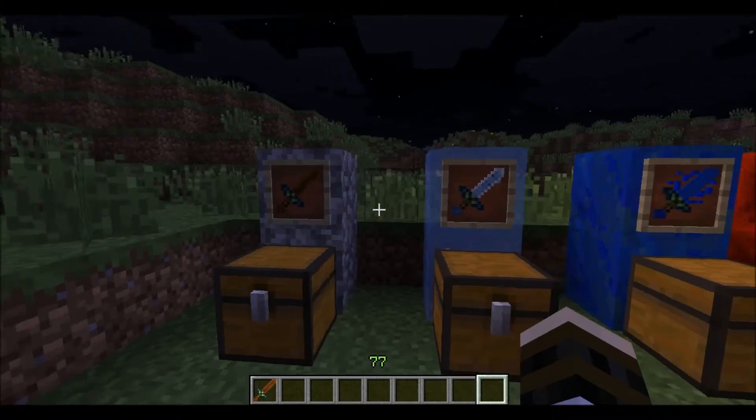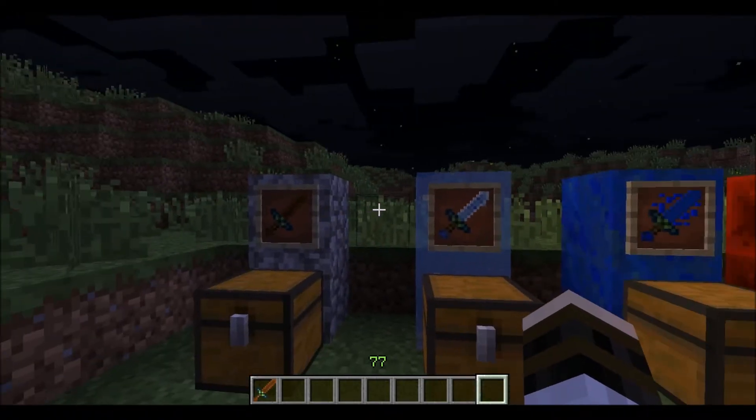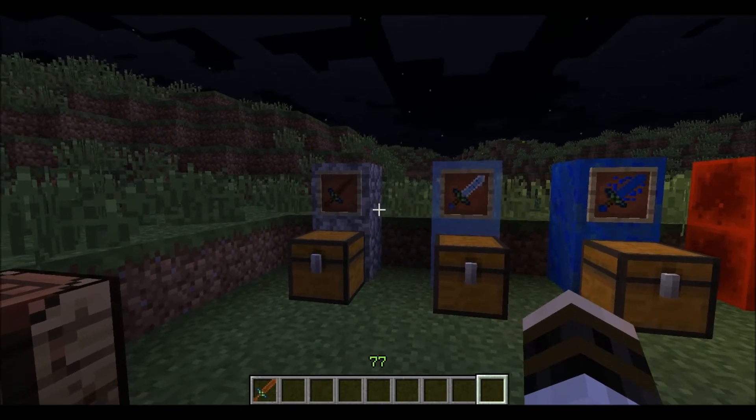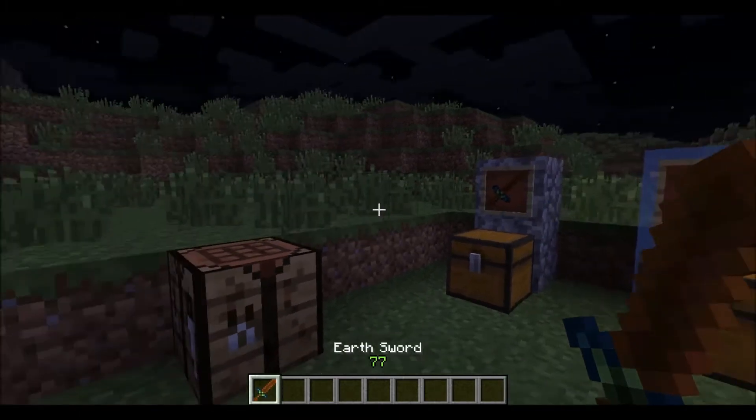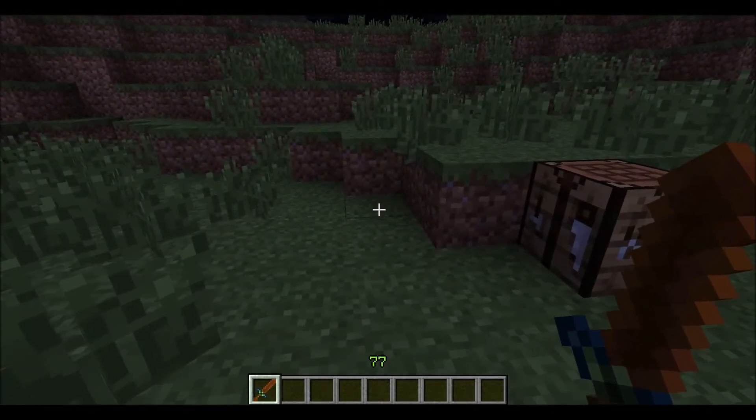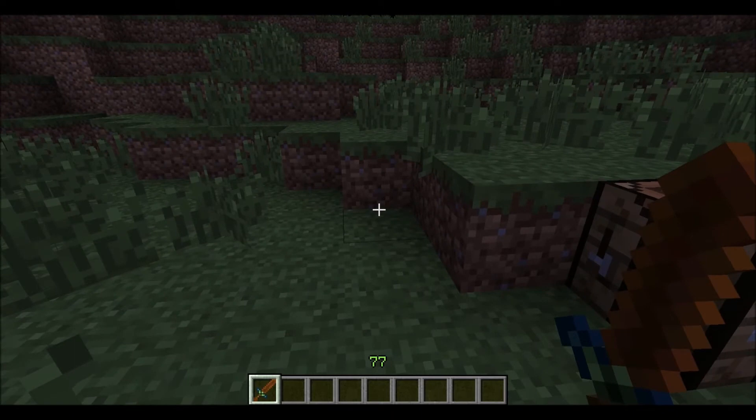And I'm gonna let you guys know: from all of the swords, except again for the Darkness and Light sword, they do the same damage and have the same durability as Iron. But they each have a special potion effect. If you want to know what that is, it'll be in the description — I'll send you to the modder's page.